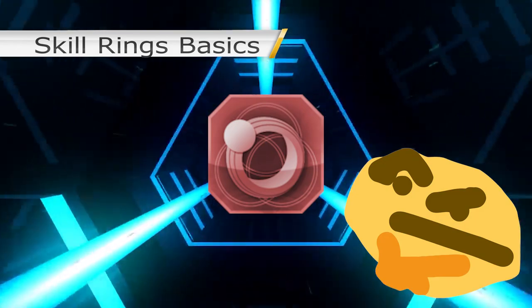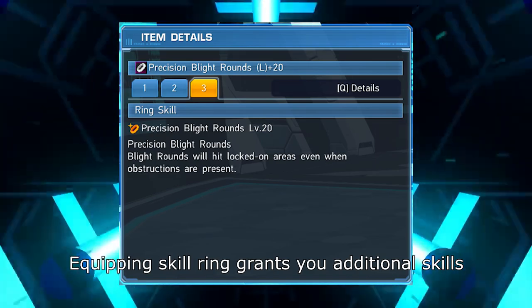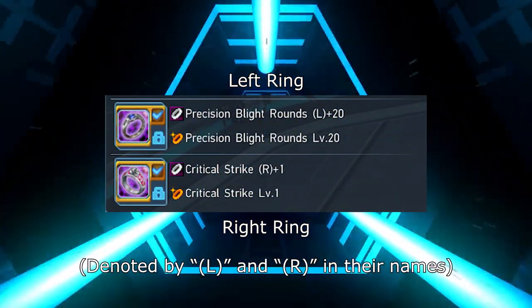First, what is a skill ring? A skill ring is an equipment that grants you an additional skill when equipped. Skill rings are separated into two categories: left ring and right ring.